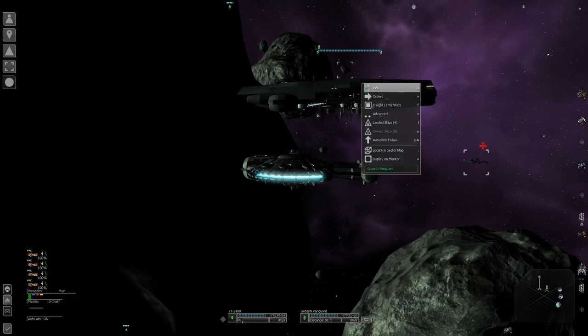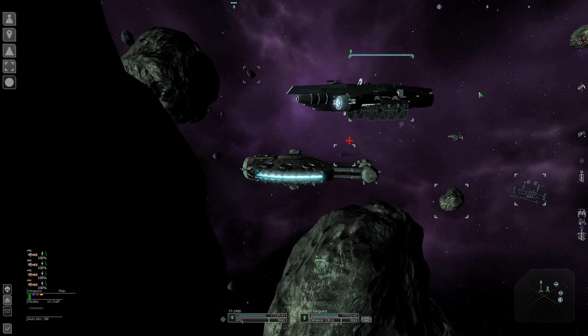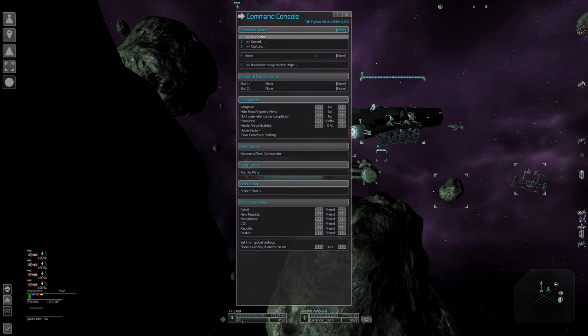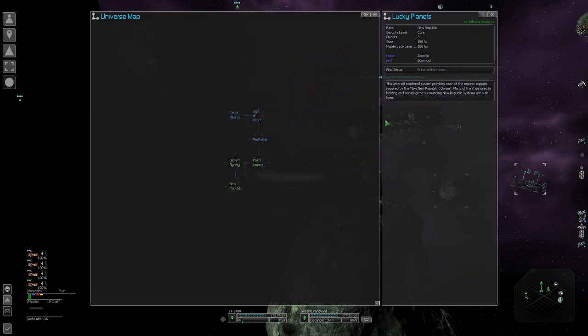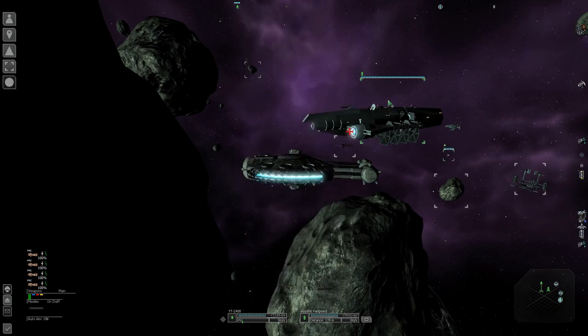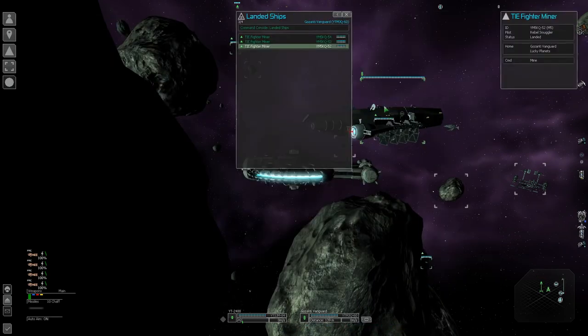The Gozanti has a lot of cargo — 7,000 units. We can have the ships automatically drop stuff off at the Gozanti by home-basing them all there. Open the command console of a TIE fighter, click the home base field, and set it to the Gozanti Vanguard. You can quickly do all landed ships at once by clicking the Gozanti, hitting L for command console, landed ships, home base, Gozanti. Now all the ships that are landed have been set. Give them all the mine command: Special, Mine, Lucky Planet.